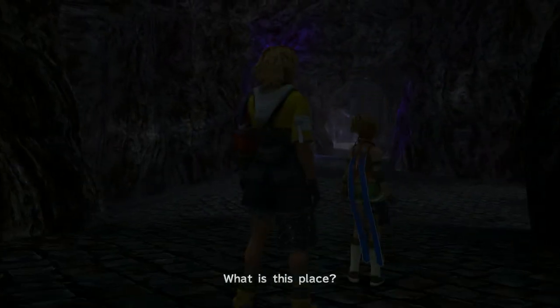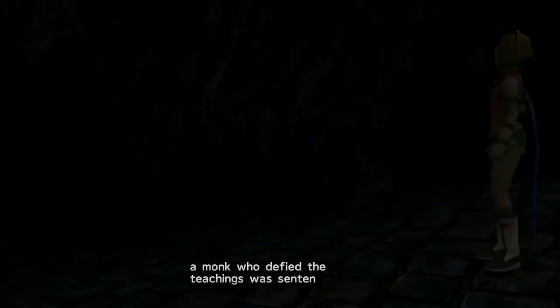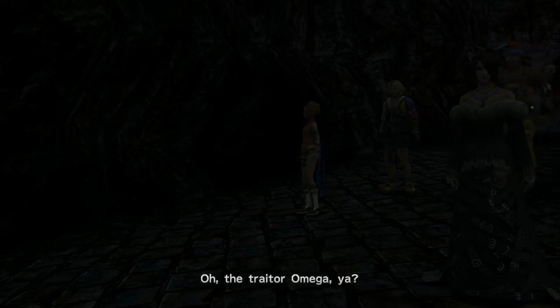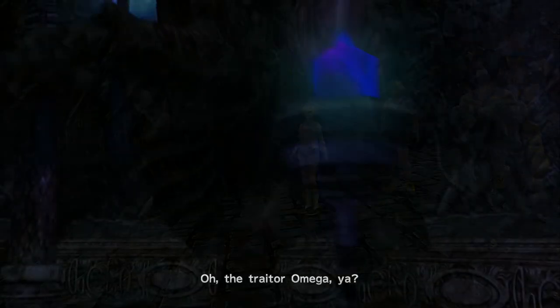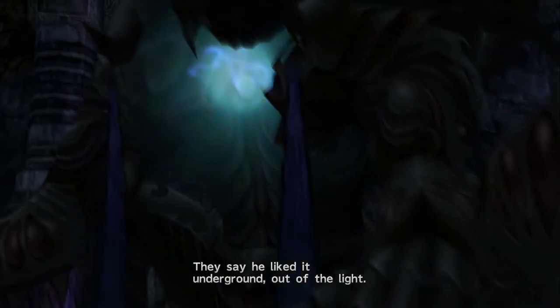What is this place? 700 years ago, a monk who defied the teachings was sentenced here. The traitor Omega — Omega's loathing of Yevon has turned him into a fiend. They say he liked it underground, out of the light.